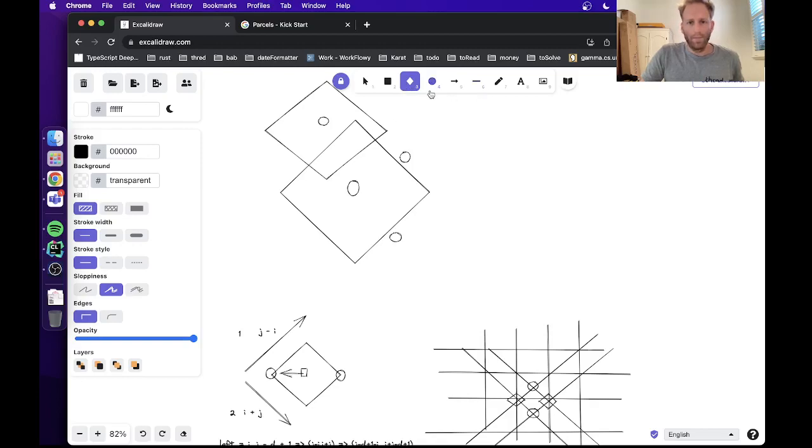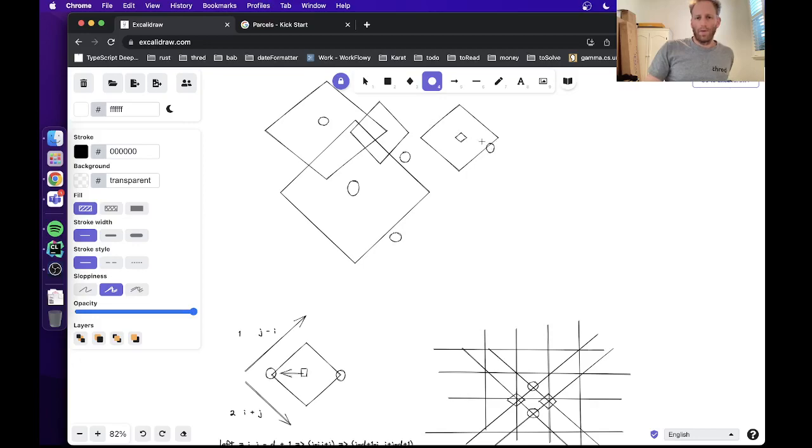Both of these two diamonds need a delivery outpost, so the delivery outpost needs to be in their intersection. The idea for the algorithm is: process cells in order from furthest to nearest from a delivery outpost. For each one, construct a diamond around it and intersect it with the existing diamond. Eventually we reach a cell that doesn't intersect with the current diamond — at that point, the answer is how far that cell is from a delivery outpost.